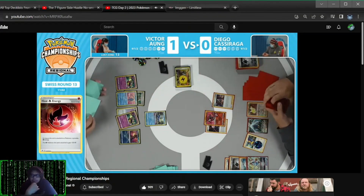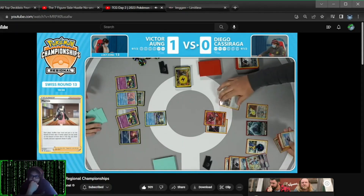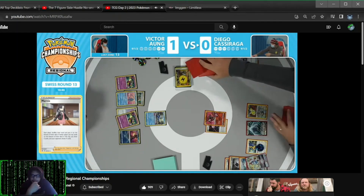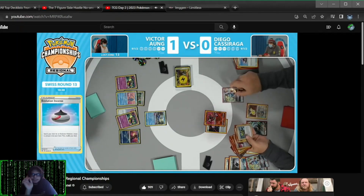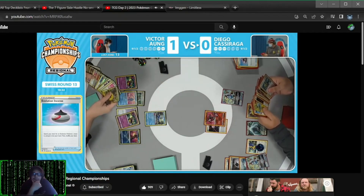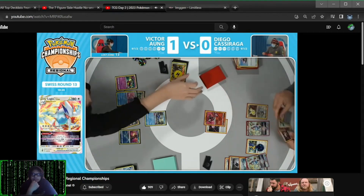Spit Innocently should set up this Radiant Charizard nicely. What do you do as Diego in this spot? Draw a card, maybe pass the turn because he can't attack. He's going to have to utilize that Marnie. Your opponent has a ton of cards in hand, although all the cards we see for Victor don't really do anything — it's all going to be off the top of the deck with Flower Selecting, other than that Psychic Energy.